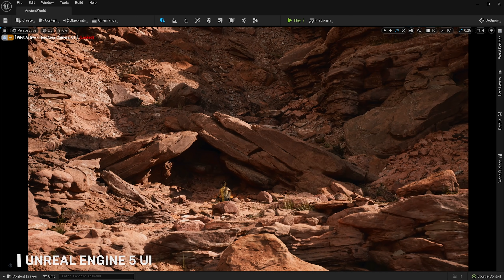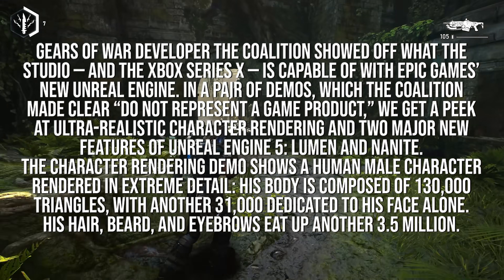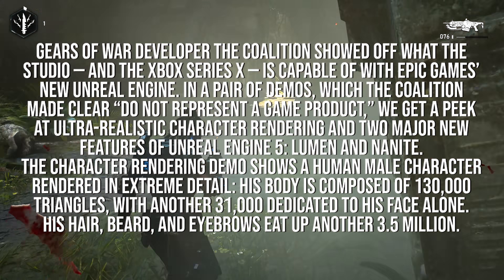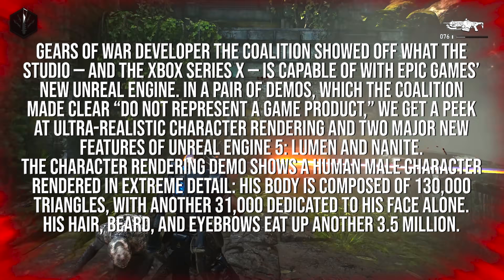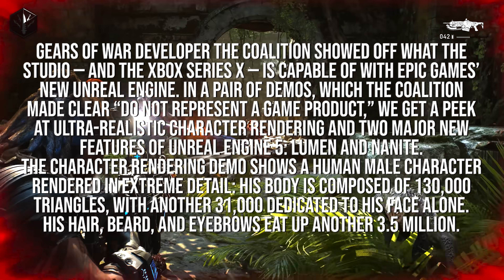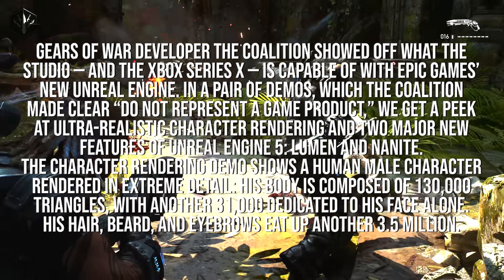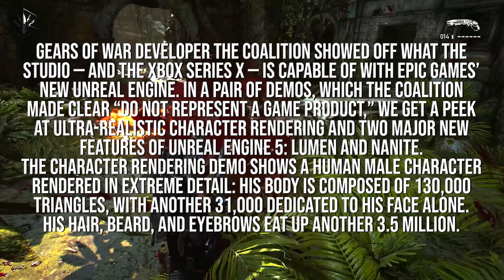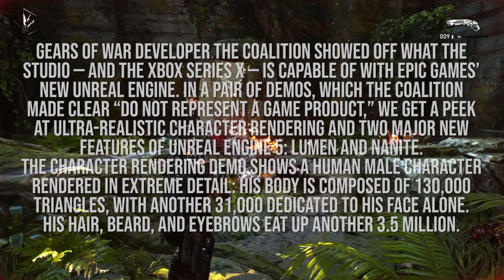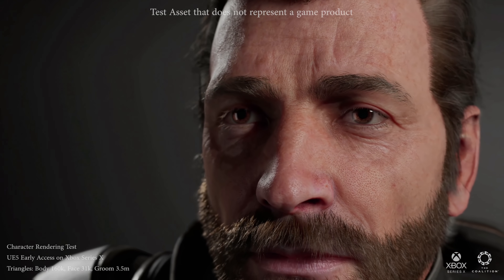Here's what was said in the article and during the tech demo. Gears of War developer The Coalition showed off what the studio and the Xbox Series X is capable of with Epic Games' new Unreal Engine. In a pair of demos — which The Coalition made clear do not represent a game product — we get a peek at ultra-realistic character rendering and two major new features of Unreal Engine 5: Lumen and Nanite. The character rendering demo shows a human male character rendered in extreme detail. His body is composed of 130,000 triangles with another 31,000 dedicated to his face alone. His hair, beard, and eyebrows eat up another 3.5 million. You can see the demo right here on screen — the amount of detail in this person's face is pretty unreal. Pun intended.